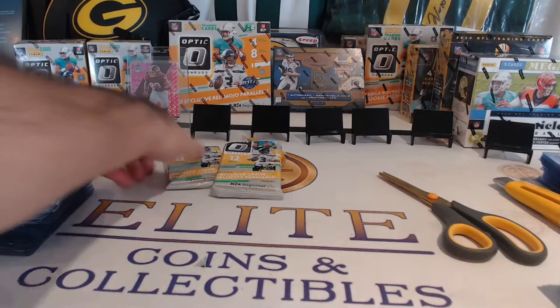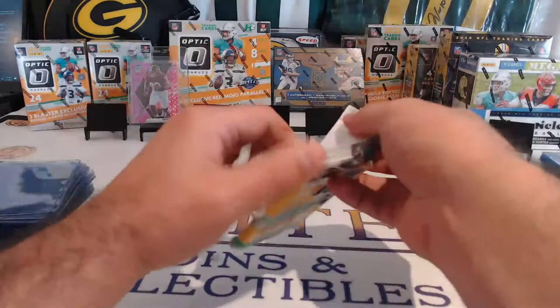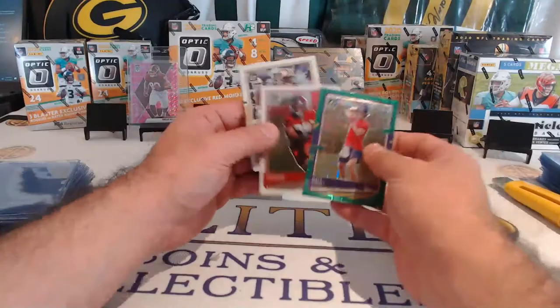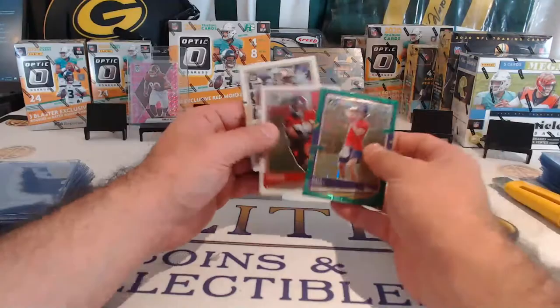We're going to go dud pack first. Back one might be no insert, and then we're going to finish off on an insert — hopefully a good one. Gardner, Larry, Dalvin, Montgomery, Wentz, Stanley — who is RB2 right now for the bikes there. Antoine Winfield Jr., Thomas, Odell, Watt, Brothers, and Mahoney's.